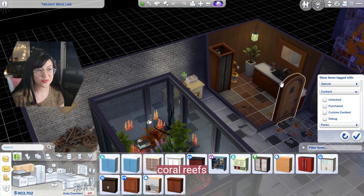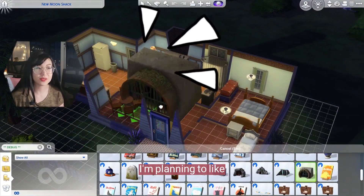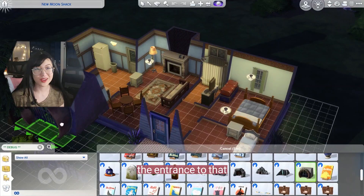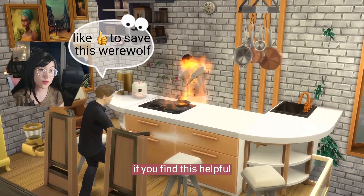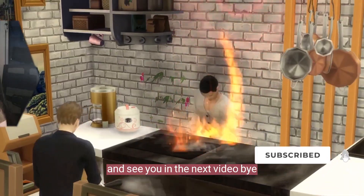I really want to create coral reefs and I really want to see these sewage items too. I'm planning to create a hidden bar or restaurant in some mountain, and this would be the entrance — I'll probably upload that video next week. Anyway, that's all for today. If you find this video helpful, like and subscribe if you're new, and see you in the next video!